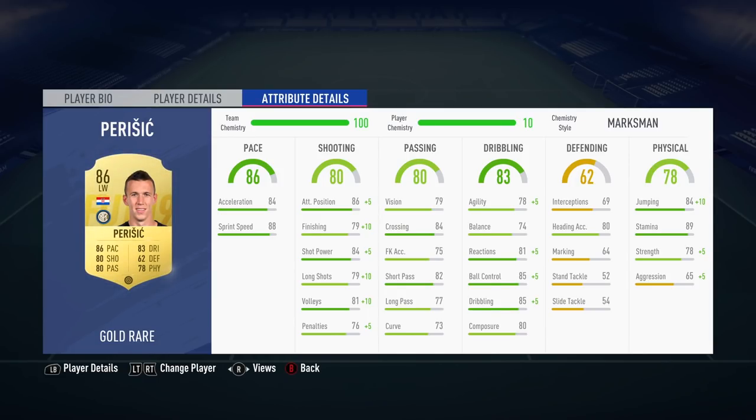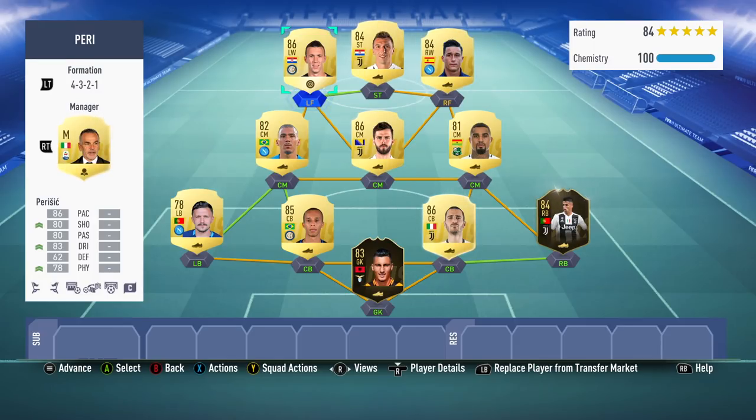Moving into his in-game stats and attribute details, you can see the boost we've given him from the Marksman chemistry style. He already has decent pace and pace isn't necessarily such a huge factor, so I wanted to boost him in shooting, dribbling, and physical — especially physical, because his strength stat can be pushed into the 80s. That means 3 out of 4 physical stats are now in the 80s, which is really useful. And of course a boost on every single one of his shooting stats is always a massive positive — the likes of 89 finishing and 89 long shots come into play with the Marksman chem style.